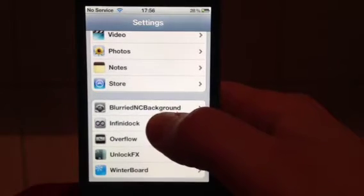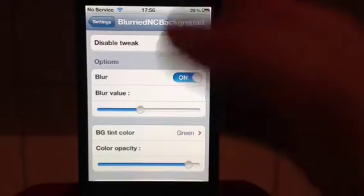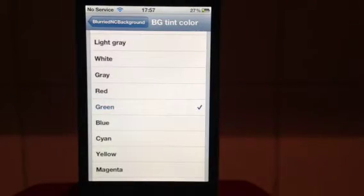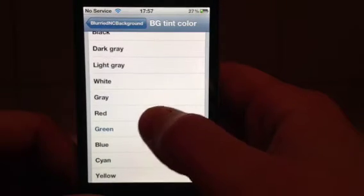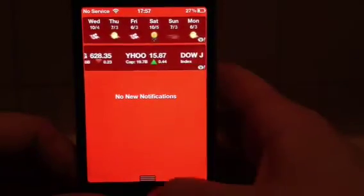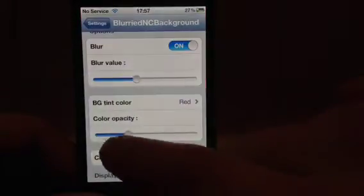What I've got here is Blurred NC Background — find it in Cydia. There has been an update to it. Now you can change the colour of the background of your notification centre. Plenty of colours here. Let's go for red. It does come across on camera a little bit orange, but it is red. You don't have to have it as strong — you can bring it down, so it's still blurred with the colour.